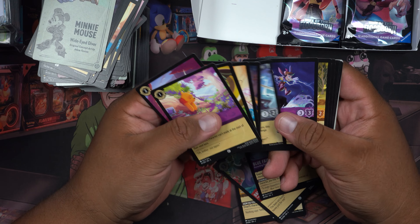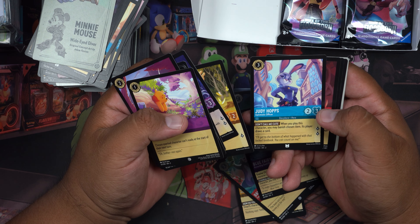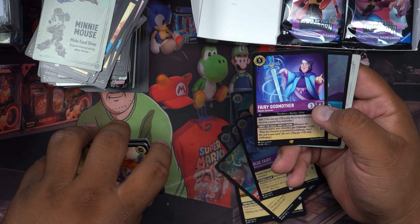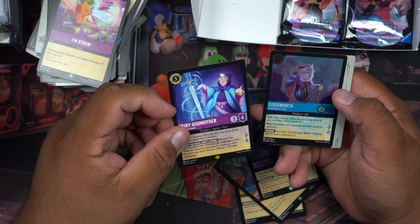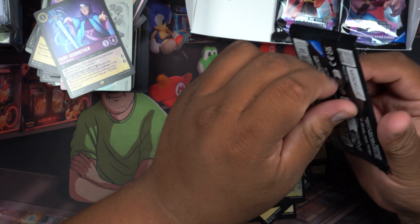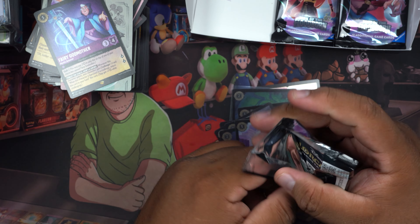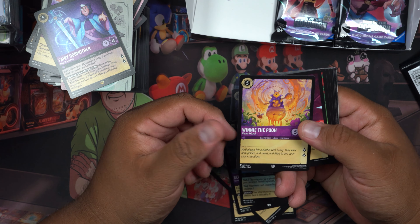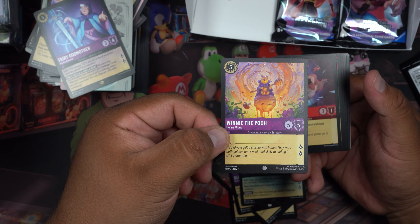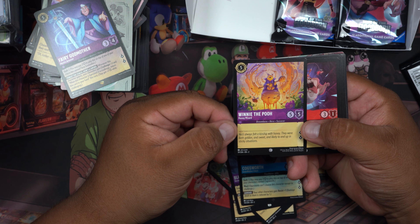Snow White, Pinocchio, the Fairy Godmother, and Cogsworth. I'm able to source at least a box for you guys to enjoy, and I really do hope — oh my gosh, this is another card that I really wanted: Winnie the Pooh as a Honey Wizard!